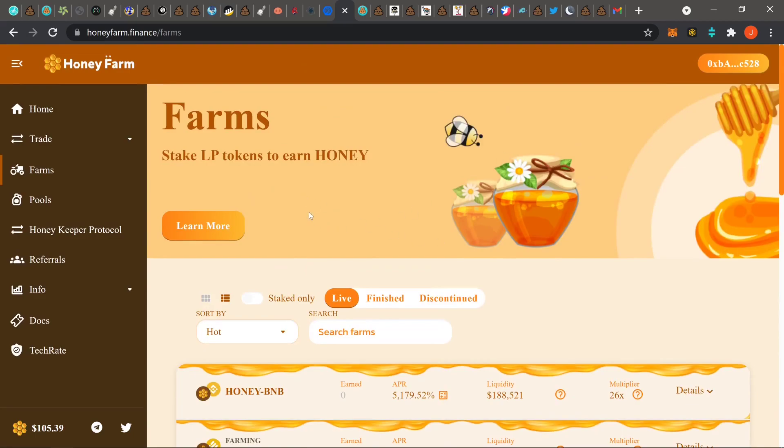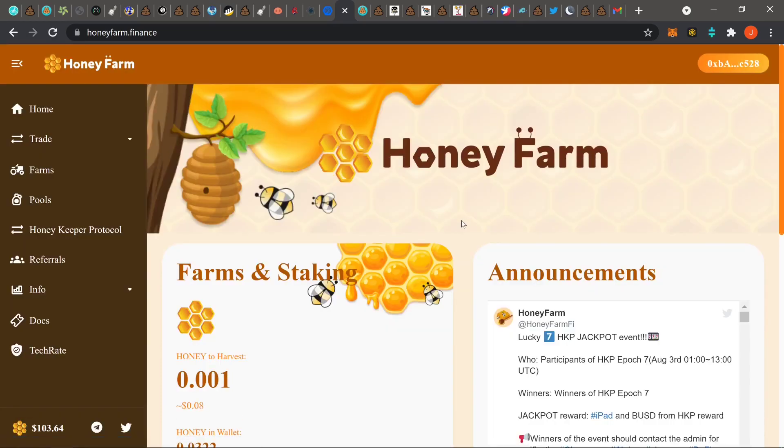On the BSC side, a lot of the farms have been pretty trash and they've been soft rugging pretty hard. Honey Farm is by the same devs as Lazy Mint. That team ended up being pretty chill, and this farm isn't expected to soft rug or hard rug at all — that's kind of why I'm putting it up there. Link will be down in the description if you guys want to check it out.